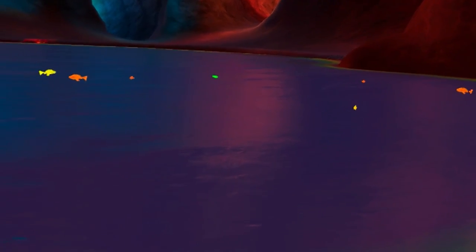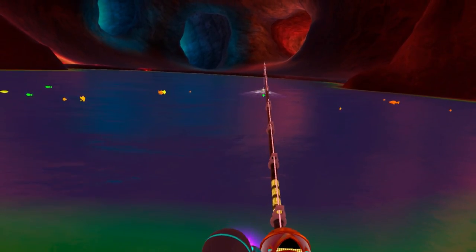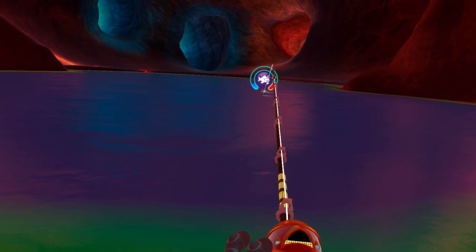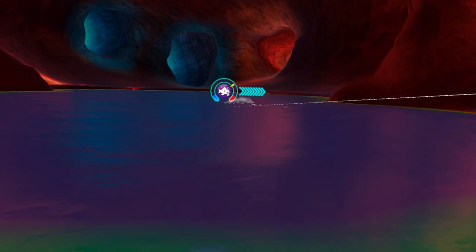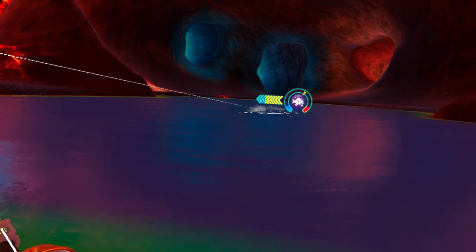Let's go with a swimming lure — this is one that we actually have to drag through the water to attract the fish. You can't leave it there, otherwise they just don't go for it. We got this guy already — that was some good swimming action. This is probably my favorite area so far. I always like lava areas in games.